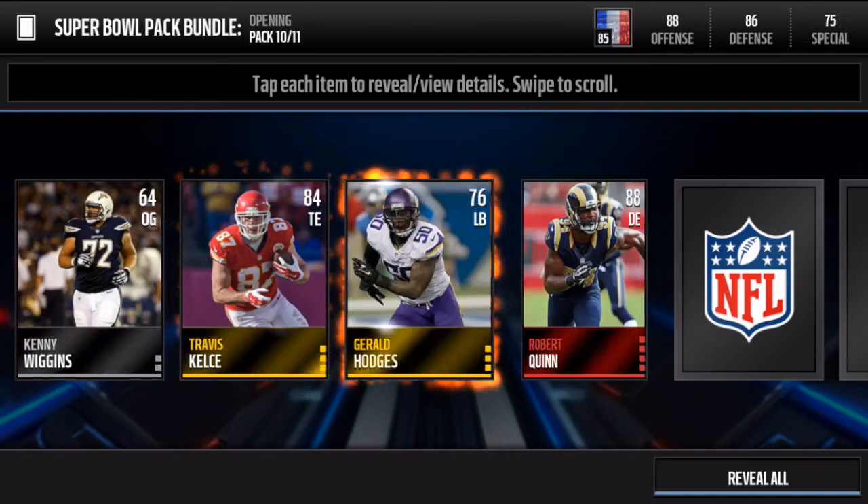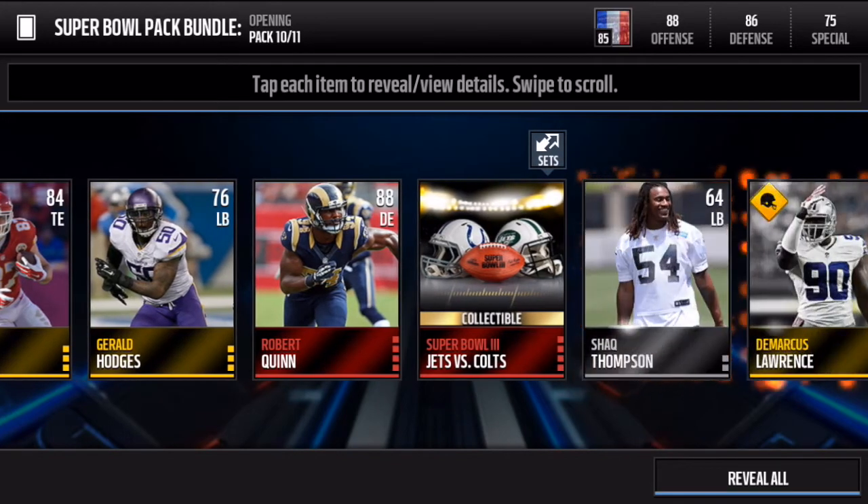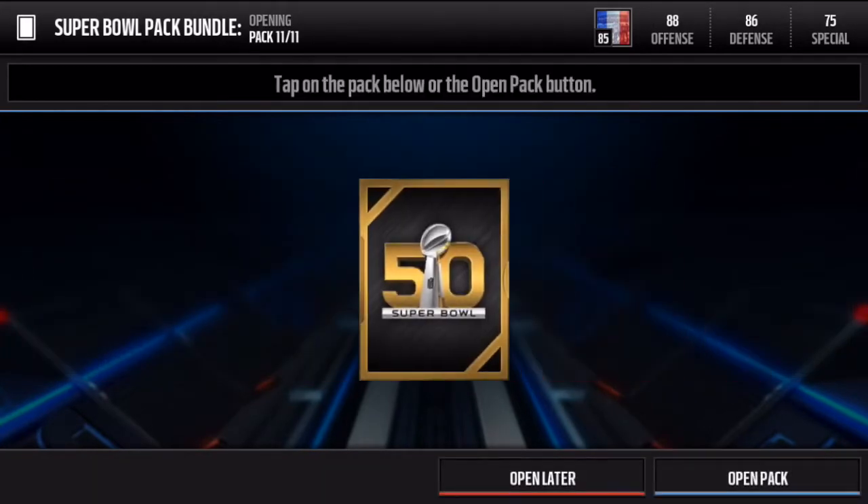Next pack — let's open this up and see a nice pull. Oh my gosh, another elite — Robert Quinn — and an elite collectible! This is insane, this is absolutely incredible. Oh my goodness, I can't believe this pack luck.